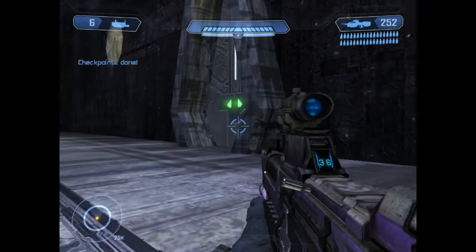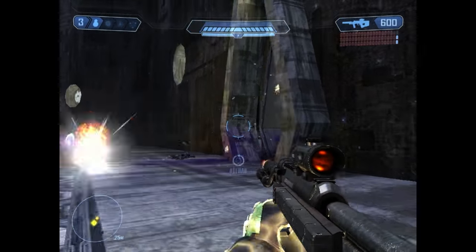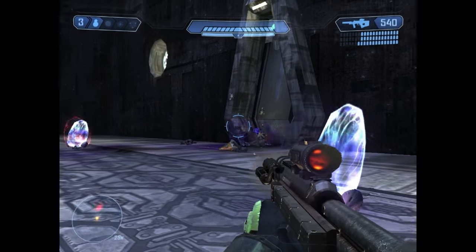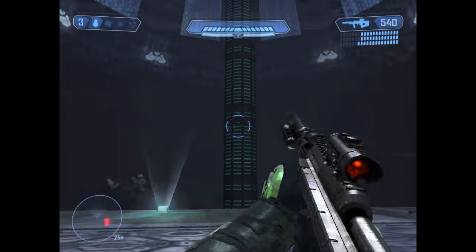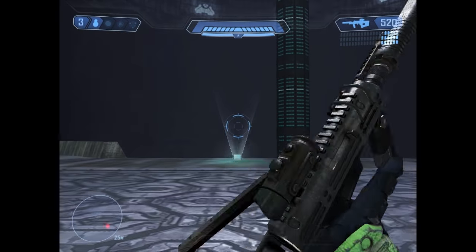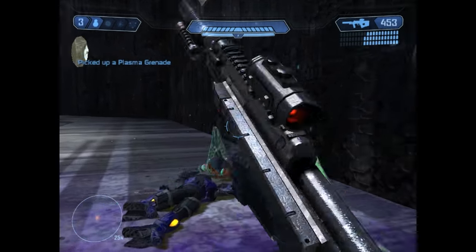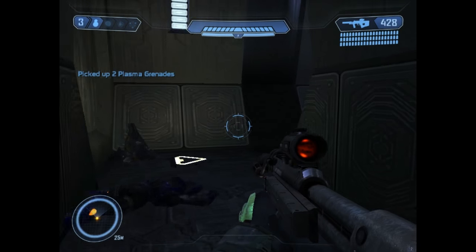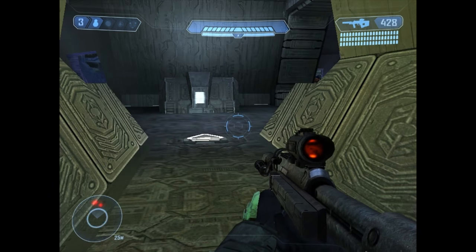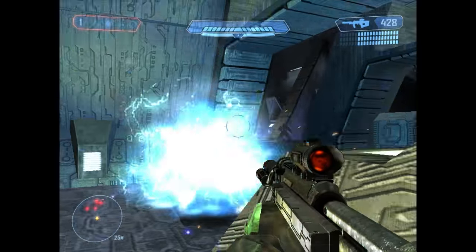Hey guys, what's going on — it is the Tyrant here and we are back with the final mission currently available from the CMT community regarding Halo Custom Edition, Halo Combat Evolved single player version 3. This has been an excellent mod to play so far. Today we are doing the mission Assault on the Control Room. Just like with the last couple of missions, you have a choice as to what loadout is available to you at the start, so I chose Saboteur, just like I did with the Silent Cartographer and the Pillar of Autumn, because I really love the silenced SMG and the battle rifle with the grenade launcher option.